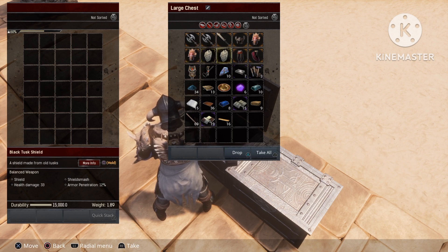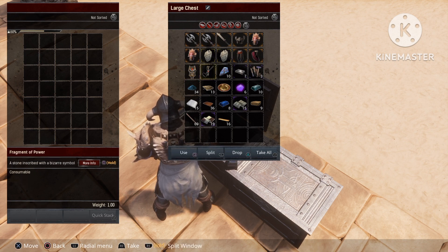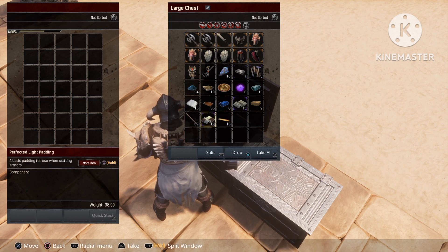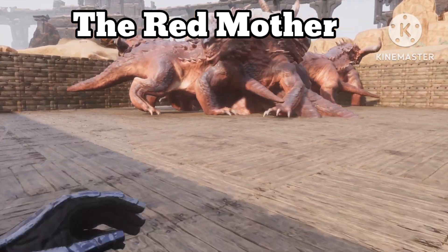We also got some armors — I'll scroll slowly through them so you can see the effects and stats these armors are giving. We have two Sealed Black Task pieces, two golem parts, ten fragments of powder, Grandmaster armor kits, weapon repair kits, and a bunch of resources as well.